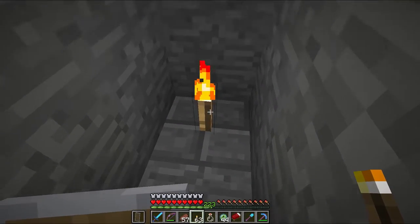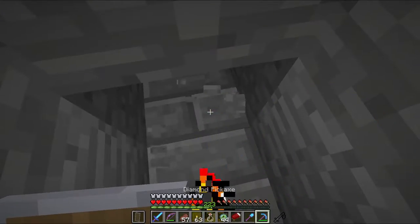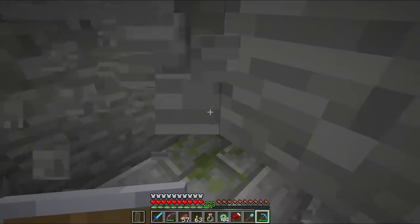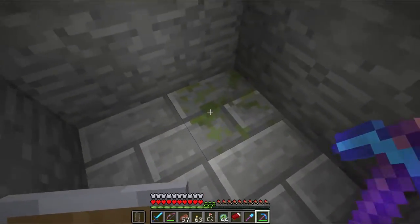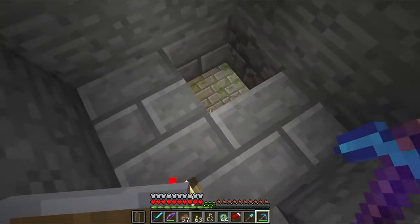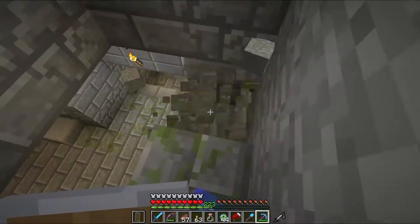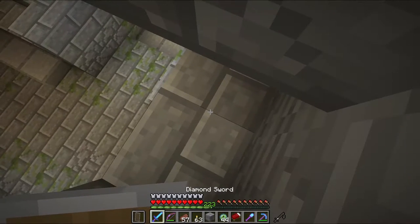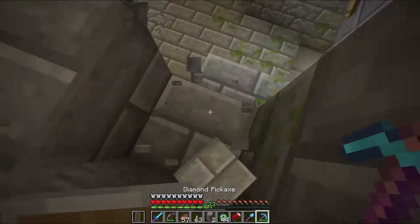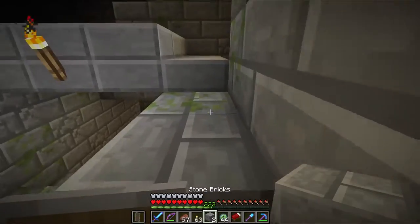All right, here we go, let's get into the stronghold and see what's inside. Nice mossy block, that's awesome! We're jumping in, going for it. Let's at least make a stairwell downward. I should have brought more wood so I can make a chest — that's what I need to go back upward for. Let me put a block there.